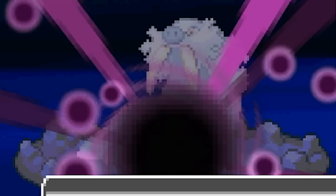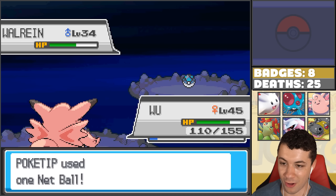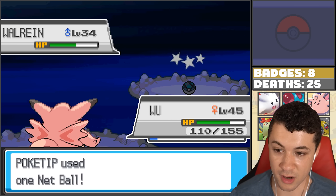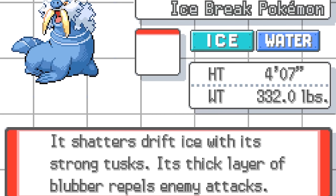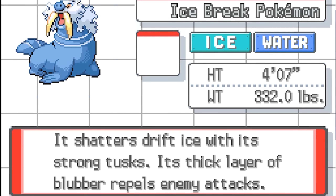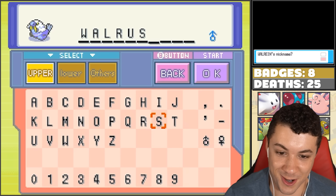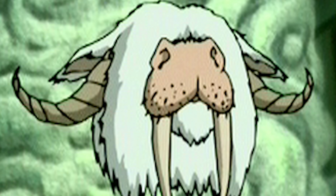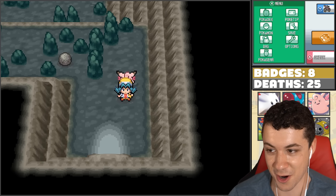Okay, we're getting a few shakes - no, we're not. Come on, just get in the Netball. Please Walrein, be easy. I don't want to have to hit you again with Force Palm. But there we go - caught the Walrein! It shatters drift ice with its strong tusks, its thick layer of blubber repels enemy attacks, and it's the Ice Break Pokemon. I did a quick Google search for an avatar - there's a preacher called the Walrus Yak, so I'm just gonna name this thing Walrus. Pretty solid encounter.